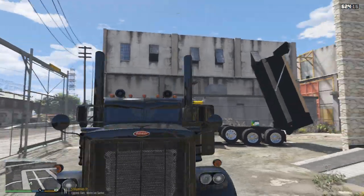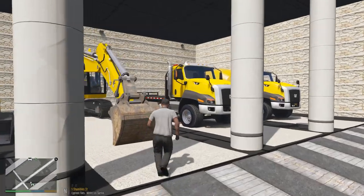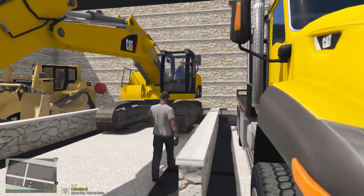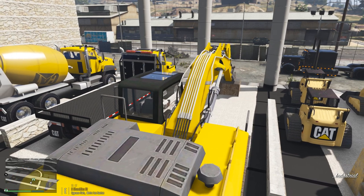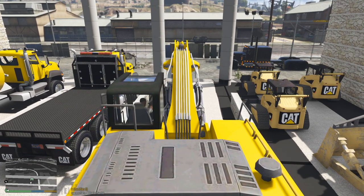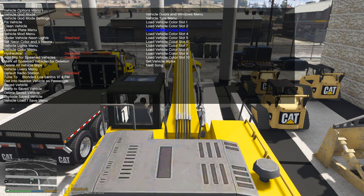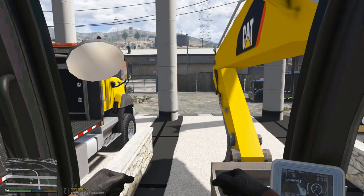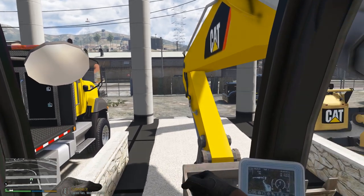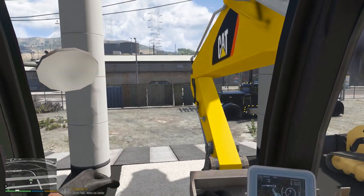Let's park this up right here and grab this excavator. Let's hop in this bad boy. Uh-oh - don't destroy the shop! Alright, let's bring that arm in - we're going to go to the doors and close the trunk. There we go. I love the sound of that Peterbilt in the background - that thing is so nice.